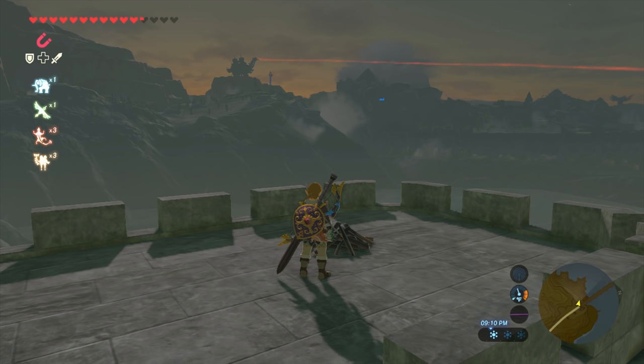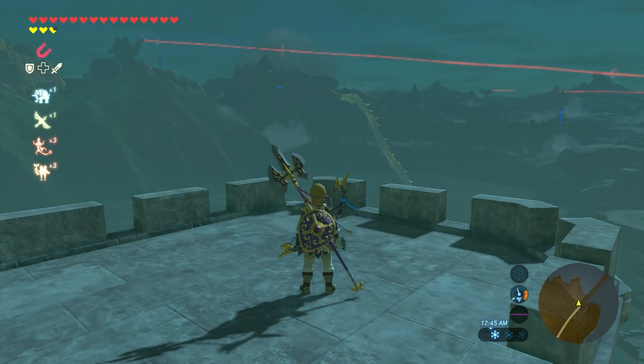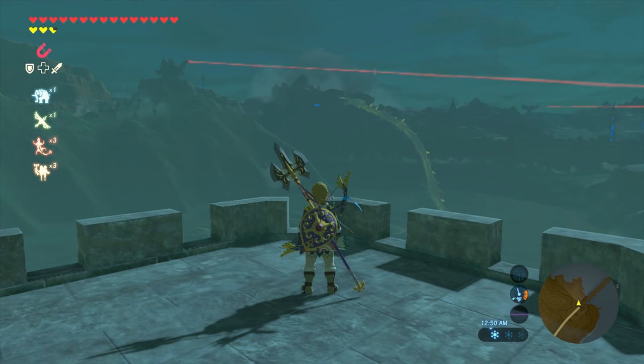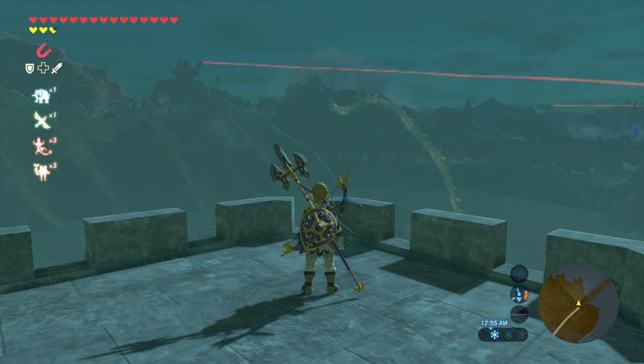Set up a fire because you need to wait until nighttime. At around midnight to 1 a.m., the dragon will come out of Lake Hylia. Look to the southwest and you will see her flying.